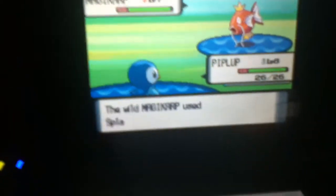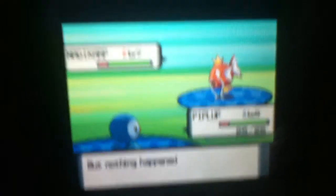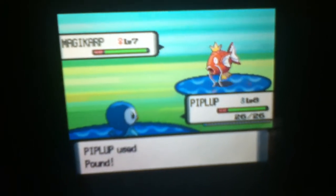Basically it's the same. Just wear your opponent down. Oh yeah, by the way, I got a Magikarp. Magikarp are the worst Pokemon — they only know Splash, but they evolve into Gyarados, so it's worth it.